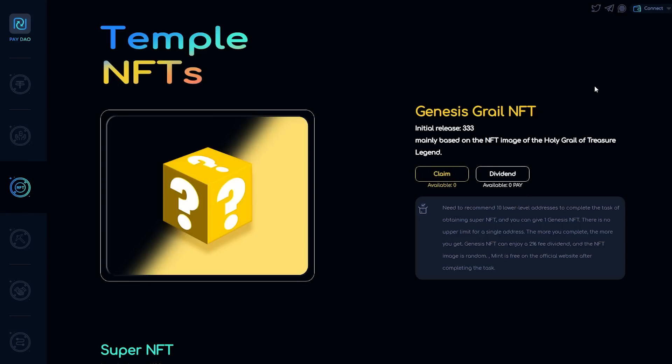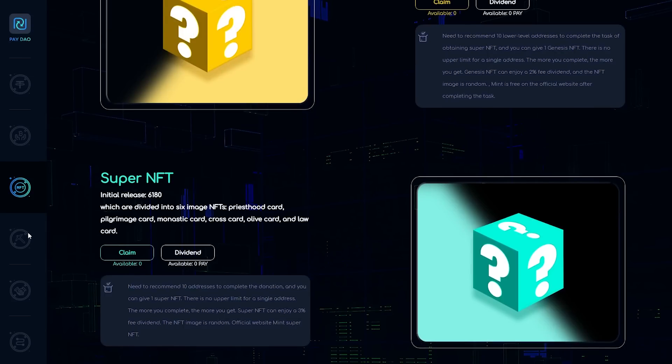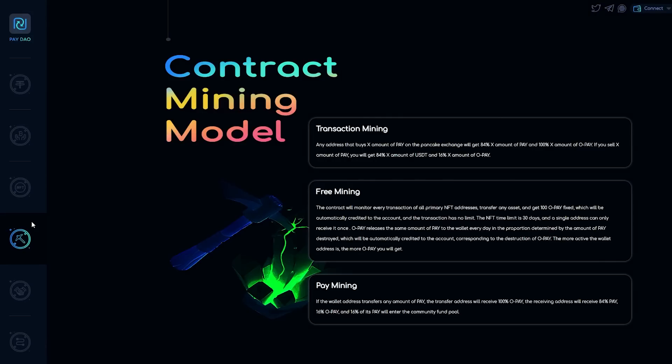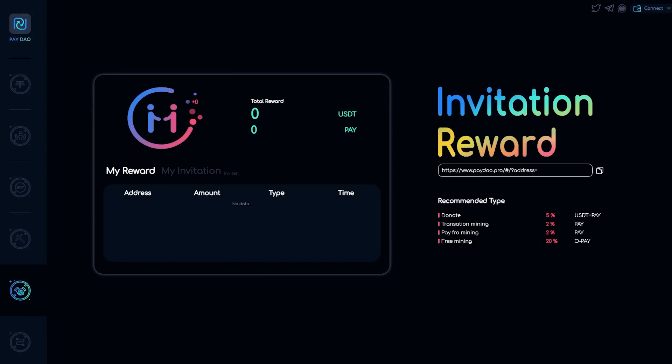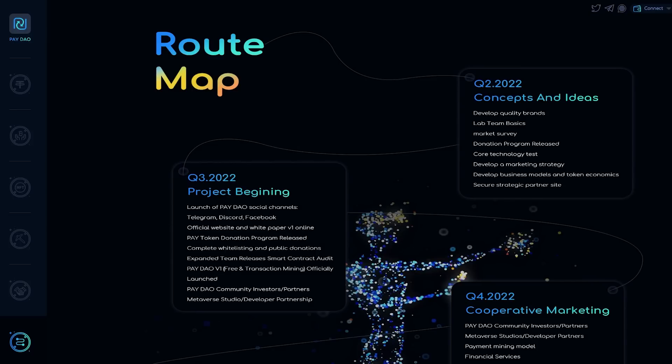Users can cast a primary NFT for free by logging into the PAYDAO official website. The NFT cannot be transferred and each address can only be cast once. The NFT aging period is 30 days. The PAYDAO smart contract will monitor a wallet holding a primary NFT address on a daily basis. The wallet address will receive a certain amount of OPAY tokens when any BSC Binance Smart Chain asset transaction is made that day, and the recommended address will receive 20% OPAY tokens.